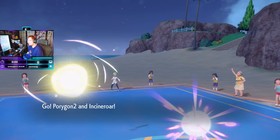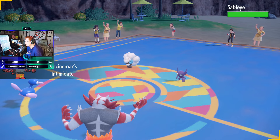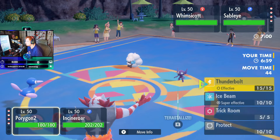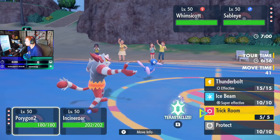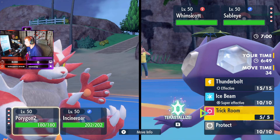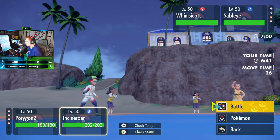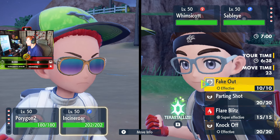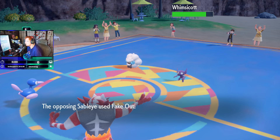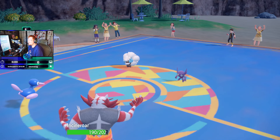He's going with the same lead — Sableye and Whimsicott. No real reason to Terra our boy right now. Sableye does get access to Fake Out, so we could get Faked Out. I think we just go ahead and use Trick Room and then Fake Out the Whimsicott. Fake Out? Normal-type Fake Out on Incineroar — oh my god.